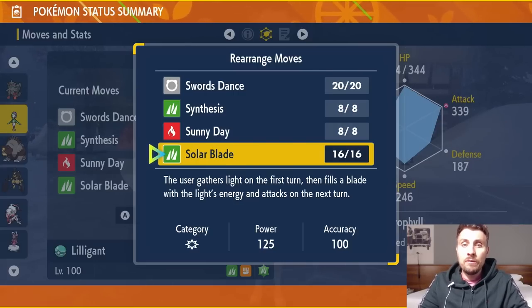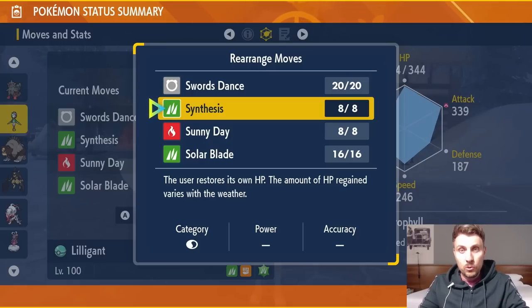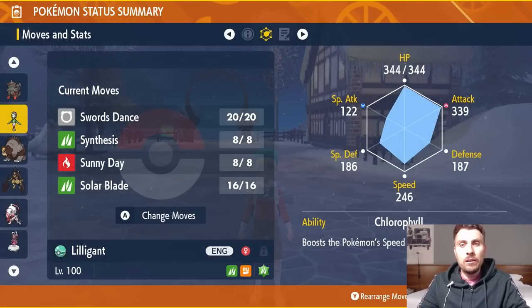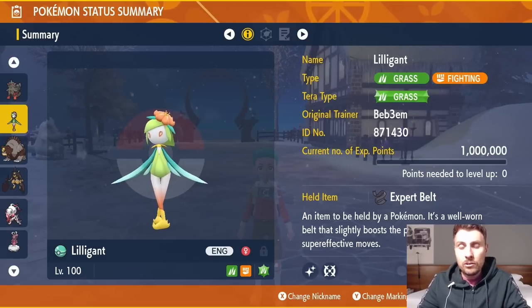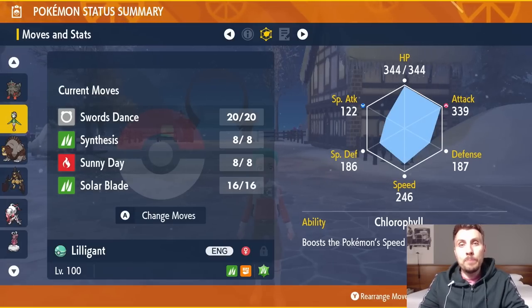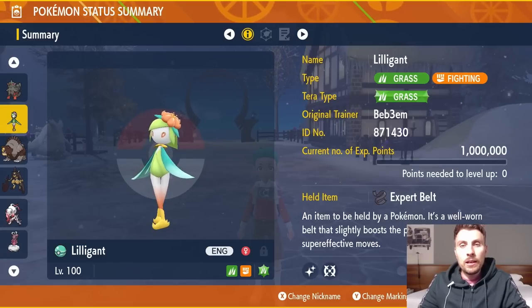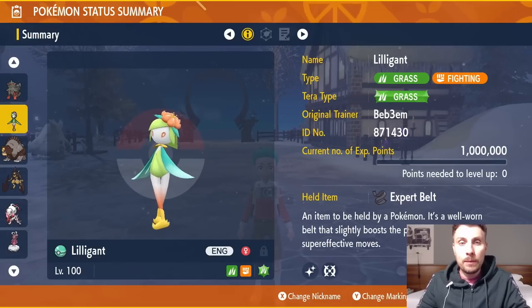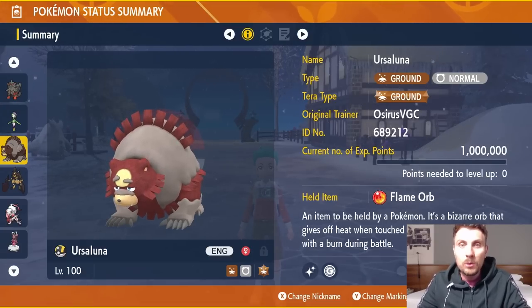The basic premise is to Swords Dance three times to max out Attack, then get Sunny Day up and fire off Solar Blades. Solar Blade is normally a two-turn charging attack, but in sun you skip the charge turn and attack every turn. Chlorophyll doubles your speed in sun, and Synthesis fully restores HP in sun rather than just 50%. Once you Terastalize into Grass typing, you'll deal huge damage — great against bulky Water Tera types.